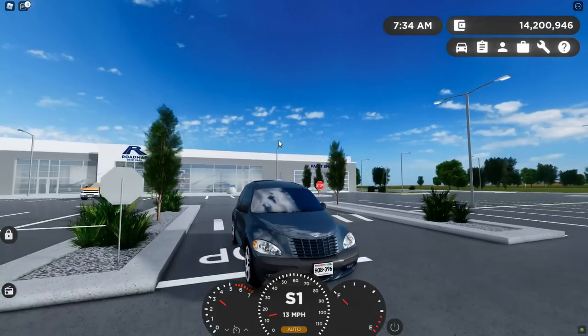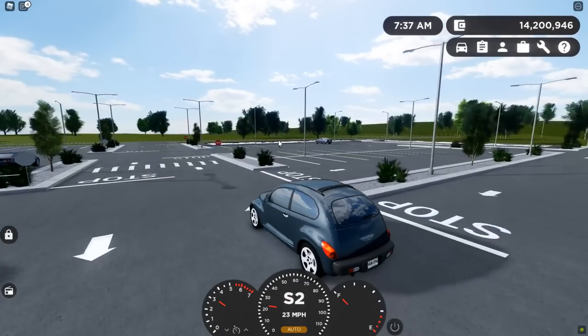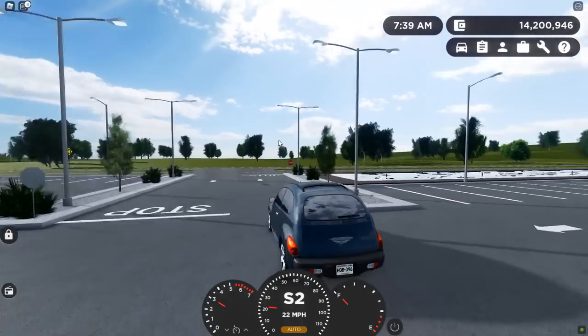I will leave the random wheel thing linked down below. And for the random number generator, you can just Google 'random number generator' and put in your budget between numbers. Very easy.